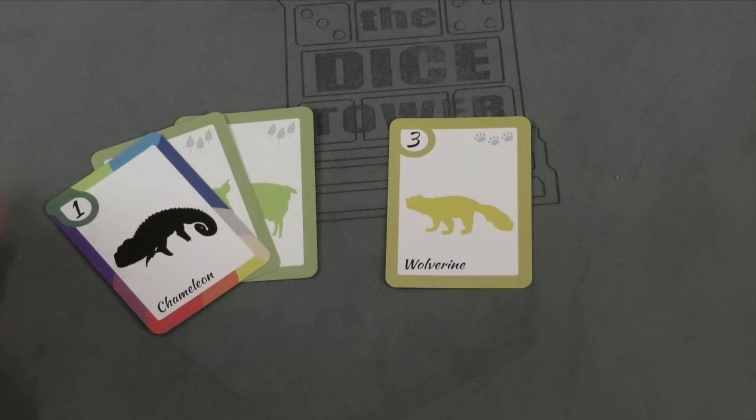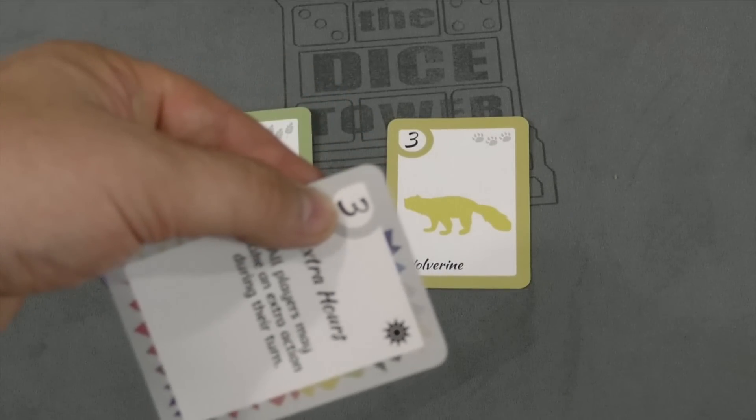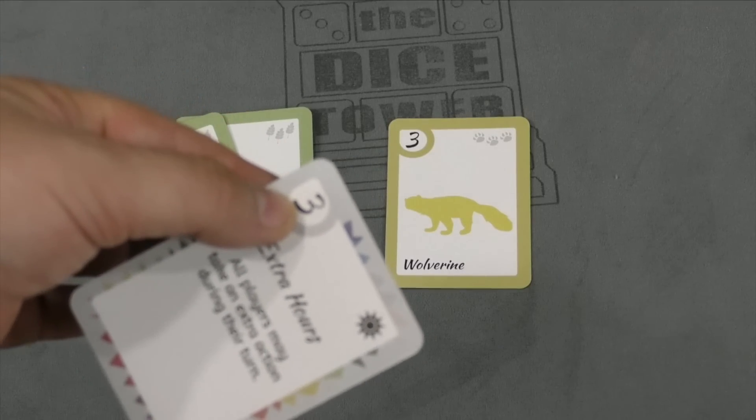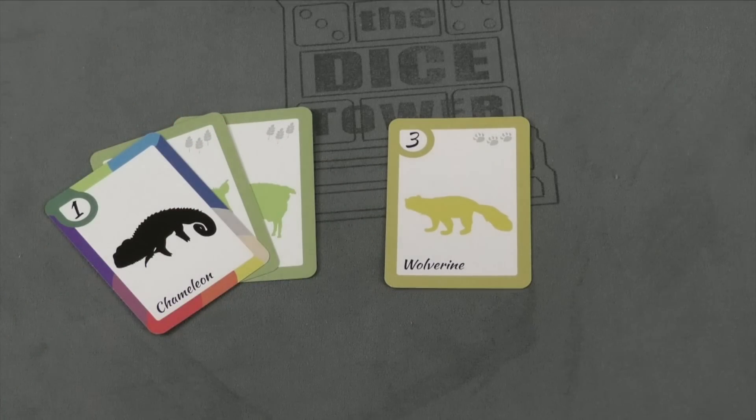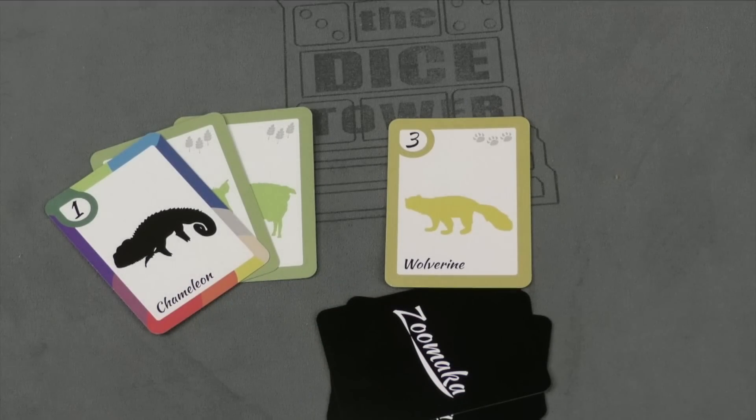So maybe this chameleon, which is a wild animal, can add to this section. Another thing you can do is discard a card and you'll simply get money equal to the value of that card into the bank. Money is just going to be placed face down as a pile of cards in front of you — that's your bank.